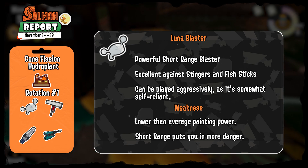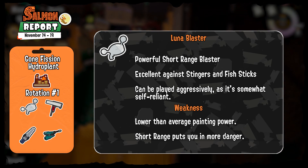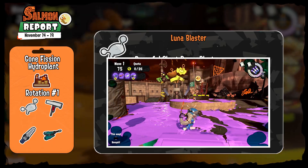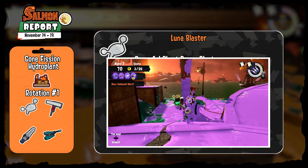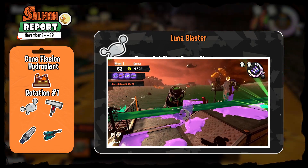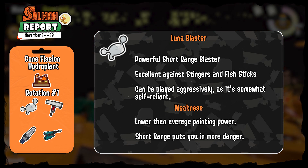The Luna Blaster is a powerful but short range blaster. Like all blasters, it excels against Stingers, Fish Sticks, and hordes thanks to its blast area attacks. It's blessed with a relatively easier playstyle than other blasters and its high direct damage allows it to play more aggressively, making it a pretty good weapon for Salmon Run. I recommend painting the walls with it as it's easy and very helpful to the whole team, but be careful not to get surrounded as its painting power isn't the best and it's short range.